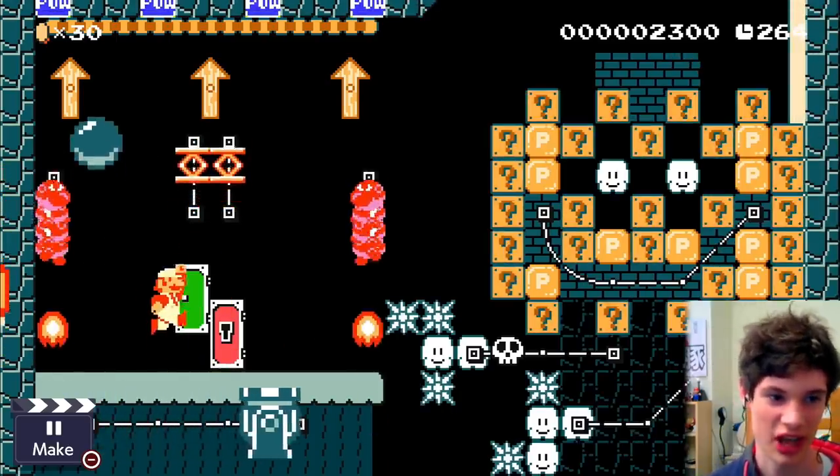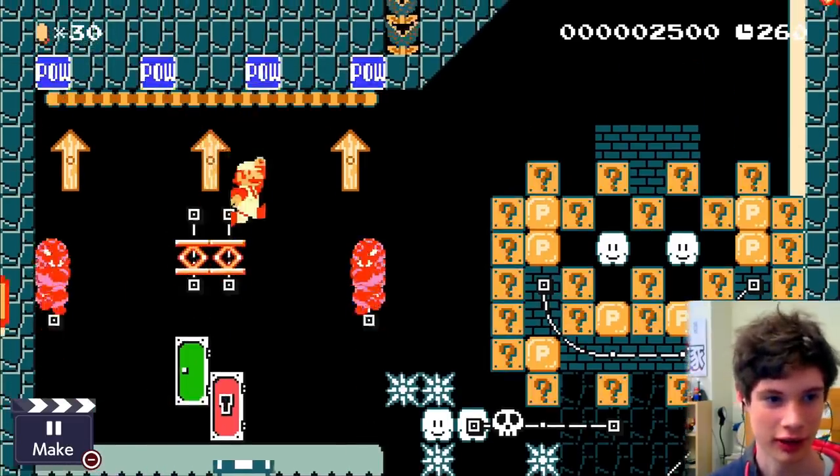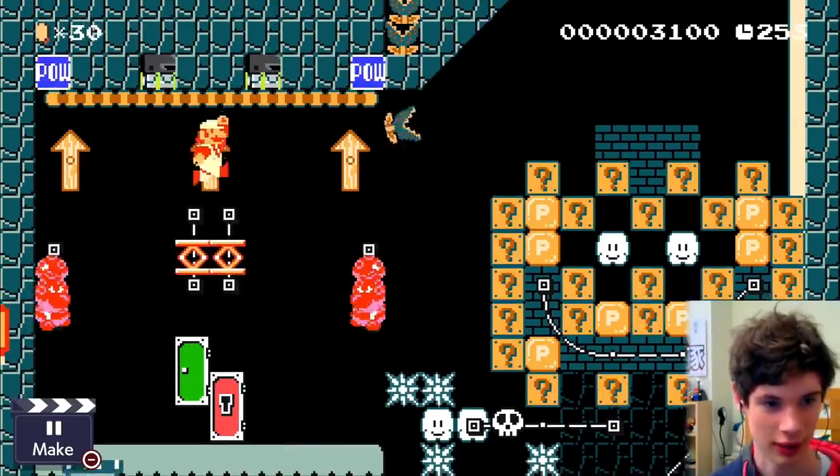And here's Pump. You have to go up and hit the powers. I like the pixel art I did — I think I did a decent job. Jump. There we go. Easy.